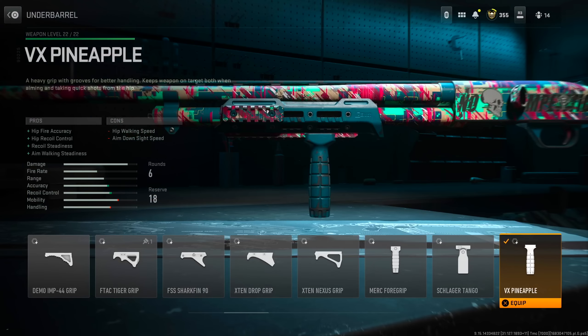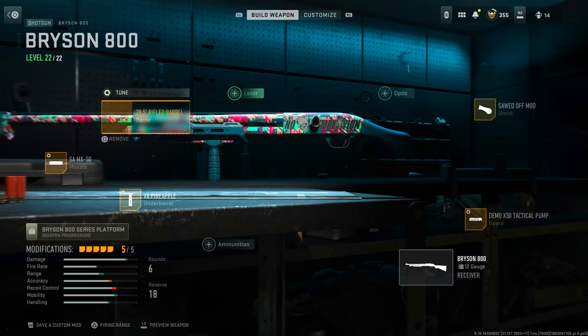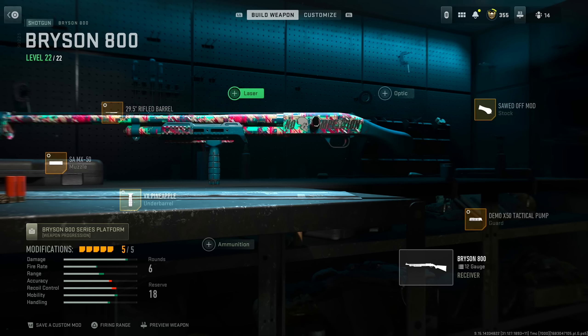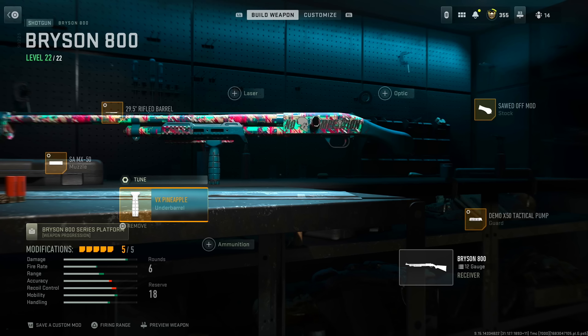There it is, fellas — VX Pineapple for life, baby. Hip fire accuracy, hip recoil control, recoil steadiness, aim walking steadiness — it just does a lot of things I like. The main reason I got the Pineapple is for the hip fire accuracy. I know a lot of people like using lasers, but they give you away. The laser alternative is better than the VX Pineapple — better aim down sight speed, hip recoil control, hip fire accuracy, sprint to fire speed — but it's got that laser that gives you away. If you can deal with the laser, use that one. But the VX still gets the job done.